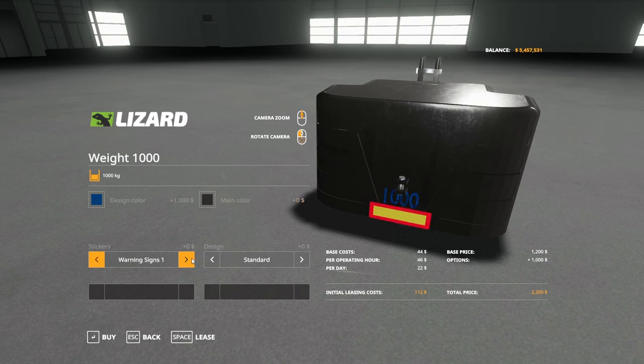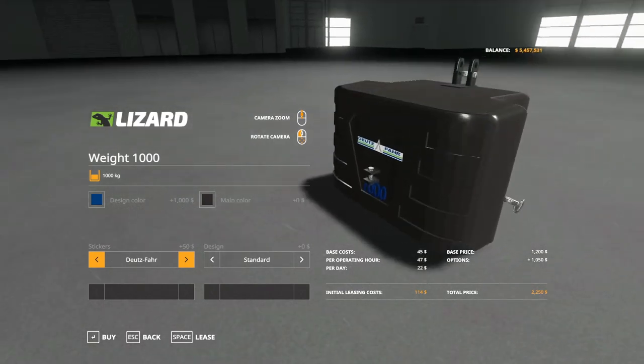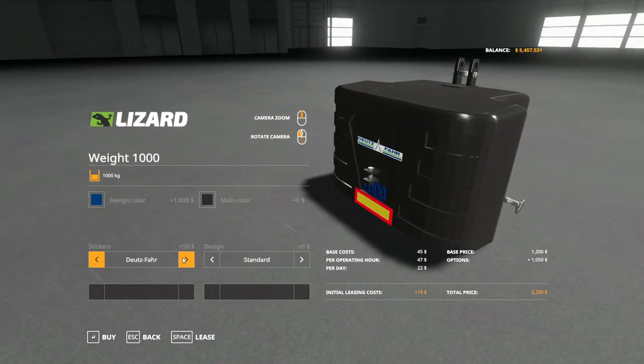Looking at the stickers, we go from no stickers to warning signs, warning signs 2, Agro Rami, KSIH, and many different options all the way through. There are also different brands on there — Defense, JCB, John Deere, Massey Ferguson, Steyr, Valtra — and you can match the colors too if you want.